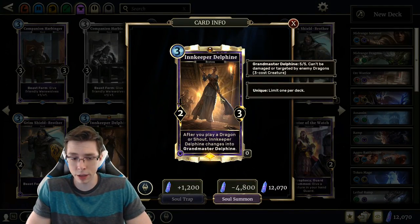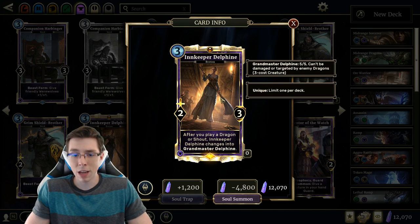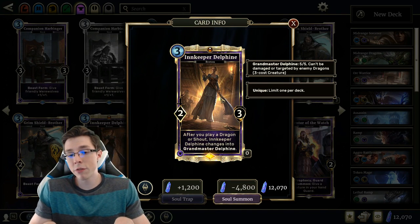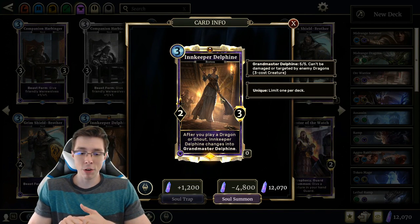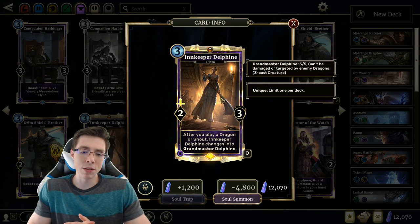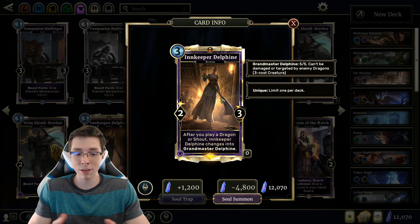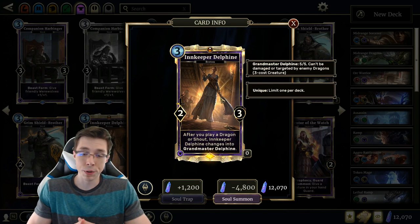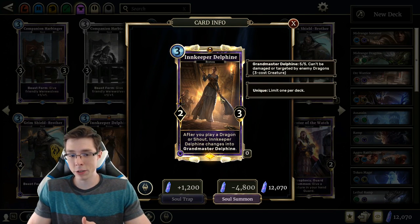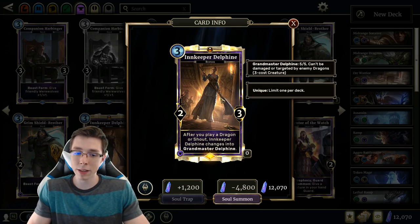Moving on to Innkeeper Delphine — a more interesting card. 3 cost 2-3. After you play a Dragon or a Shout, Innkeeper Delphine changes into Grandmaster Delphine, which is a 5-5 that can't be damaged or targeted by enemy dragons. The 3-drop 5-5 is pretty good, but it's a matter of how often you're really getting this card off. I haven't seen this included even in dragon-centric Scout decks, because if you're not getting the effect soon, the 3-drop 2-3 is really punishing when your opponent's playing cards like Young Mammoth. The Grandmaster Delphine is obviously powerful for a 3-cost, but if you don't get it very quickly, the card loses a lot of power level.